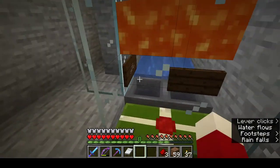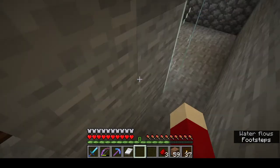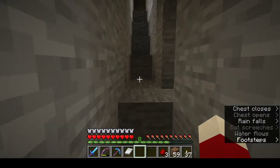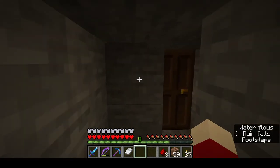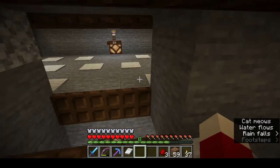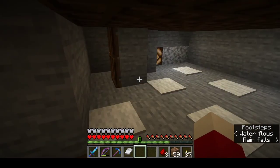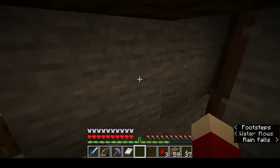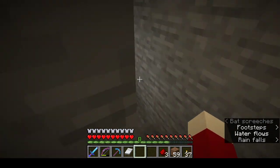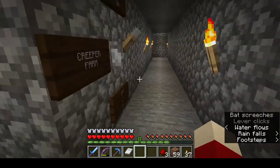Down here is a creeper farm. When I flip the switch it turns the lights off, creepers spawn in the area up here, run away from the cats, fall into the water, and then down and hit the lava and die. You can see in the chest there's a lot of gunpowder. Those cats are noisy - flipping the switch just turns the lights off so it gets started back there again.